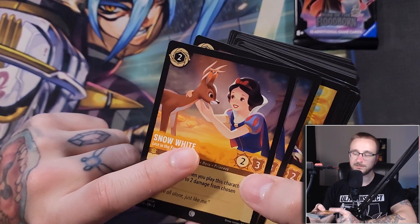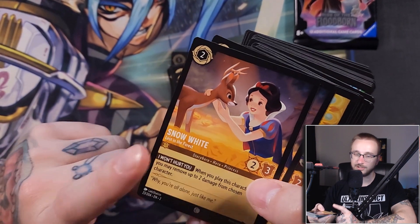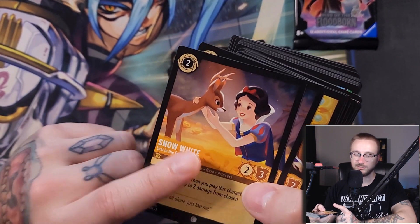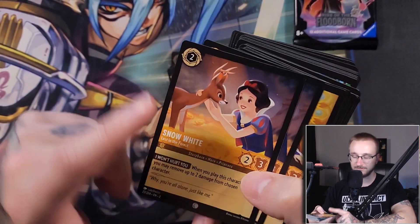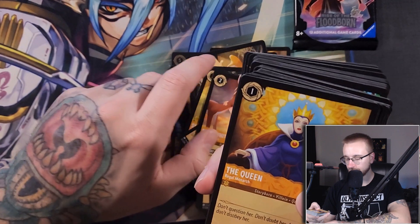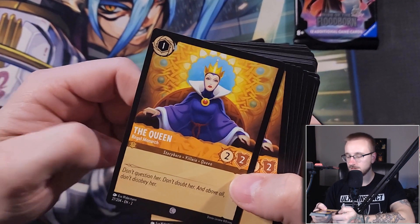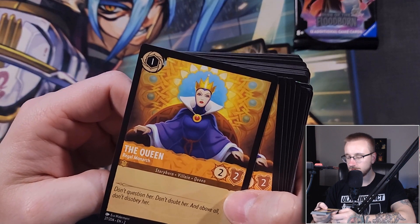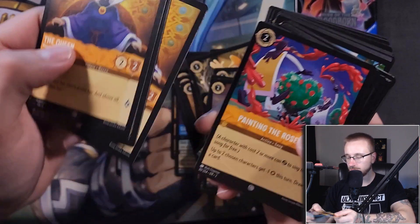I do think the Amber Rapunzel is a little better because you're drawing cards off of the damage that you heal. With Ruby Amber, the Rapunzel and Little Maui combo is really good. Then we have the Queen — Regal Monarch — a one drop two-two vanilla with one lore. We get three. Then Painting the Roses Red — a two ink action: up to two chosen characters get minus one strength. Draw a card. Very good.